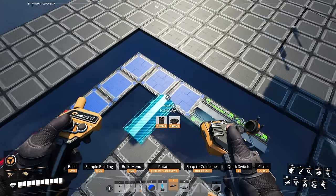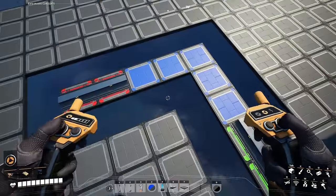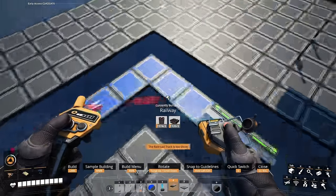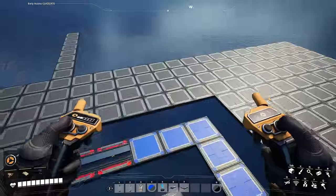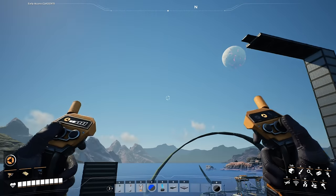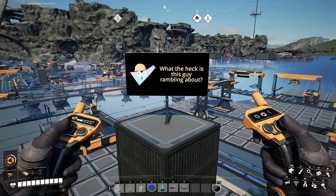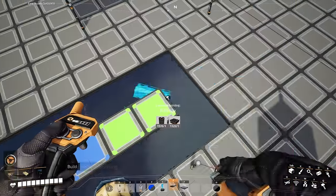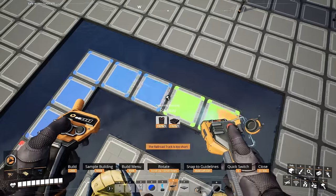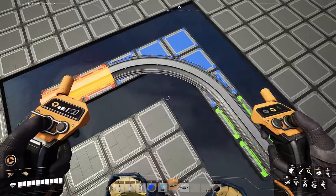It is important to note that you cannot place down a turn segment between a starter rail and an end rail — the game will refuse to do this. It will not work. The game knows it is perfectly possible, but it lays its aggressions on you passively while you're left trying to figure out what you did wrong. So you must place the starter segment down first, and then the turn segment, and finally the end segment. By doing it this way, it will work no problem.